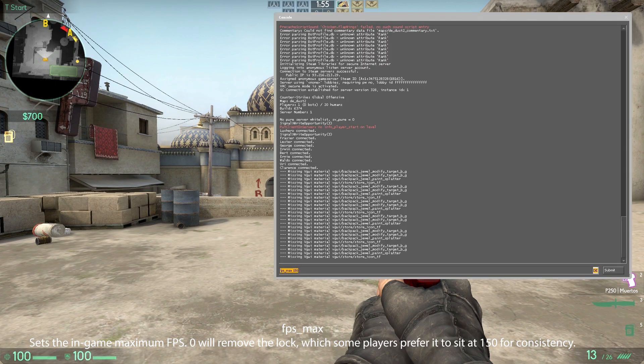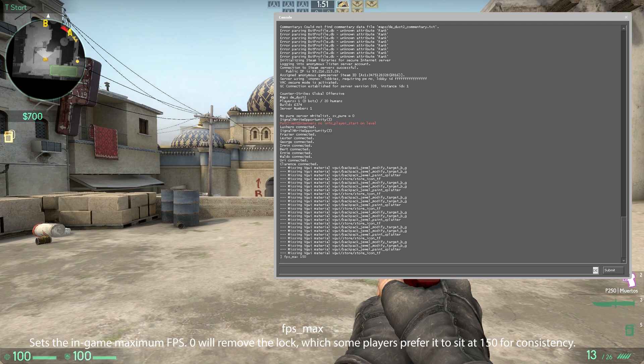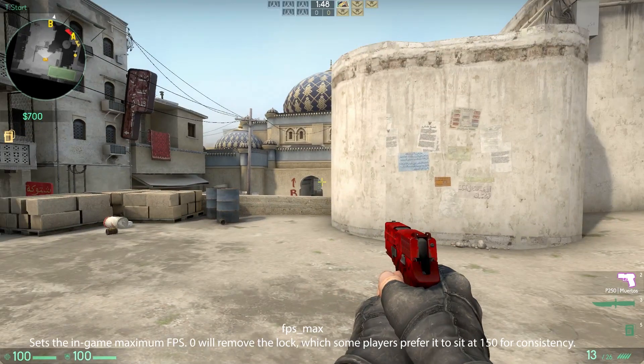FPS Max — sets the in-game maximum FPS. Zero will remove the lock, but some players prefer to leave it at 150 for consistency.